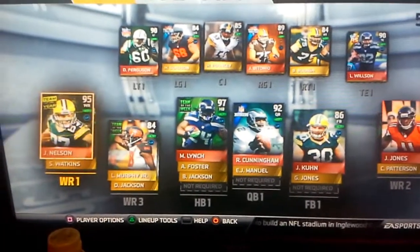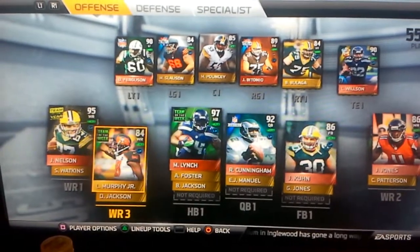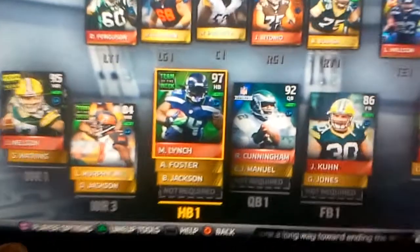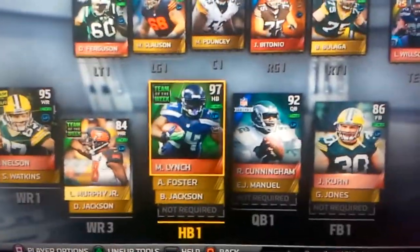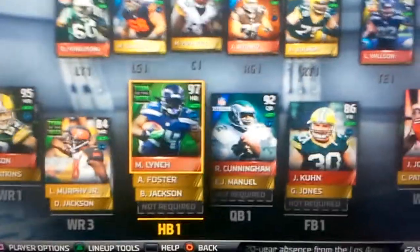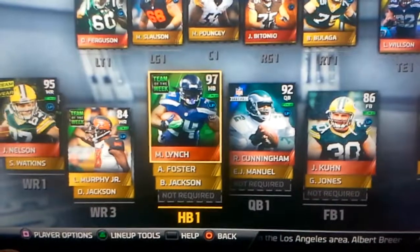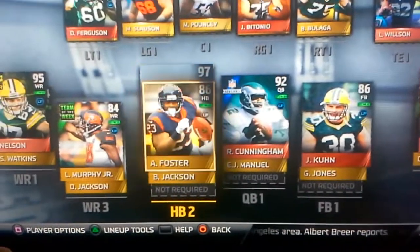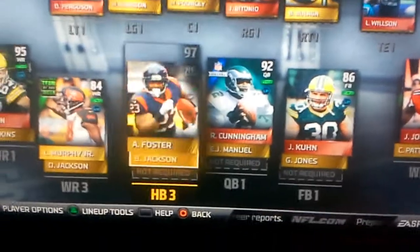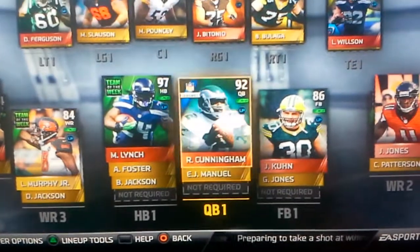Wide receiver number one, Jordy Nelson. Wide receiver number three, Lewis Murphy Jr. Starting running back, the beast — Marshawn Lynch. You actually complete a set to get this version of Marshawn Lynch, so I completed the set and got the 97 overall. So he's starting over Arian Foster and the base version Bo Jackson. Starting quarterback, Randall Cunningham — still got EJ backing him up.